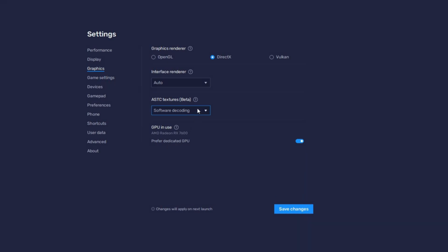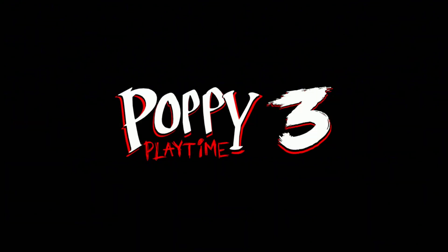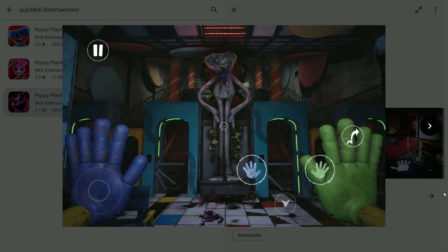Possible solutions and workarounds — so what can you do to fix these issues? The best thing to try is to update your device and emulator. If you're on an older version of Android, upgrading to Android 11 or higher might help. If you're using an emulator, try switching to BlueStacks 5 or MuMu and adjust the settings to use GPU acceleration. If your device or GPU doesn't meet the minimum requirements, you may need to consider upgrading your hardware or waiting for the developers to release patches.